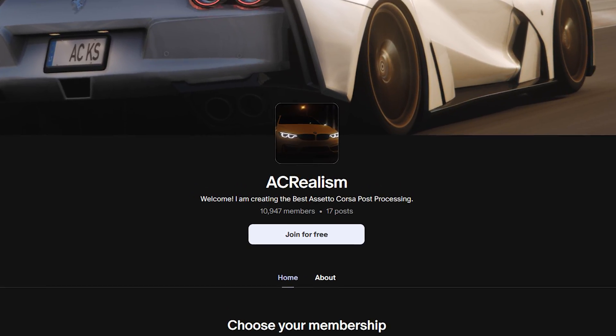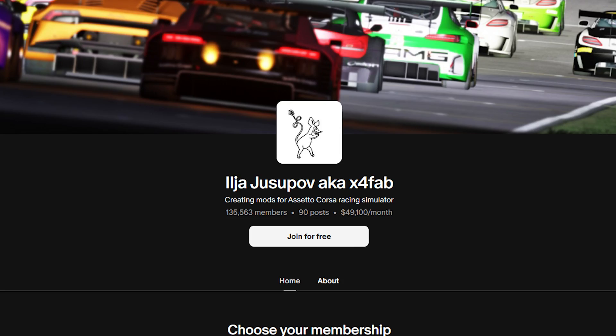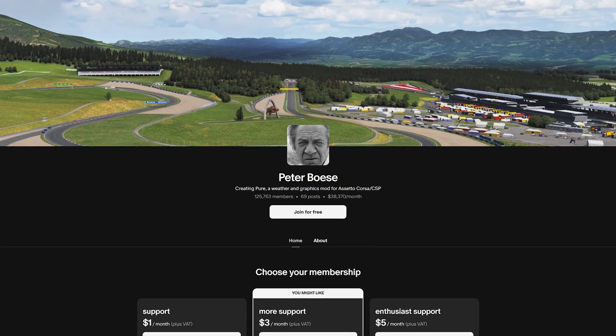The first thing you're going to need is AC Real, which is a paid post-processing filter. These are the best in the business — I've tried so many different ones and I always end up coming back to AC Real. Number two, you're going to need X4 Fab's Custom Shader Patch, because it has the latest updates that make your game look pretty. And then you're going to need Pure. In total it's around a couple of pounds, but you need all three: AC Real, X4 Fab Custom Shader Patch, and Pure.